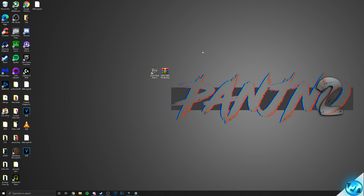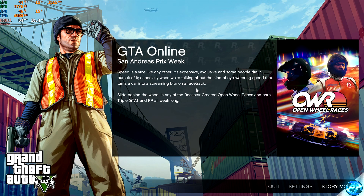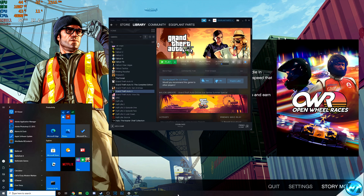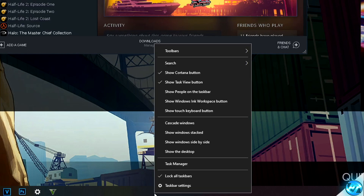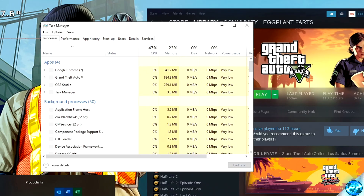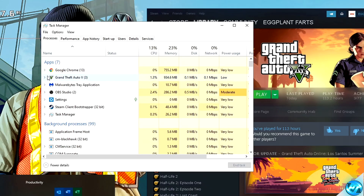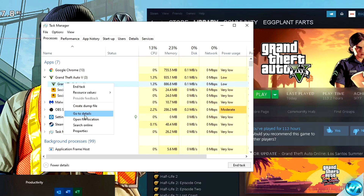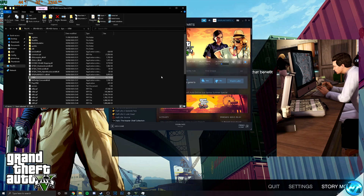We then need to jump into applying some application fixes to the game itself. To do this, simply boot into GTA 5, regardless of which launcher you're using. Once you've booted into the main menu of the game, press Alt and Tab on your keyboards to navigate back to the Windows menu. Navigate down to your taskbar, right-click on the taskbar and open up Task Manager. Navigate inside the Processes tab, then find Grand Theft Auto 5 in the drop-down menu, click on the arrow next to it, find Grand Theft Auto 5 once again, right-click, and then hit 'Open File Location.'